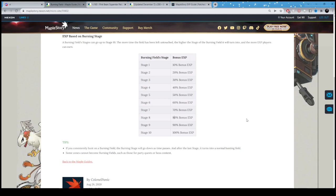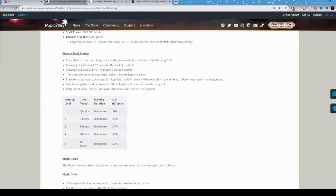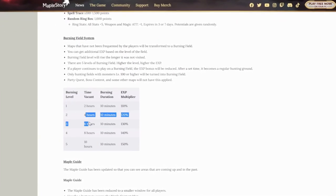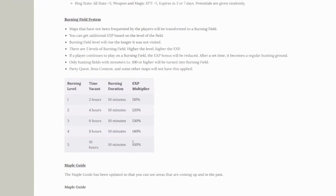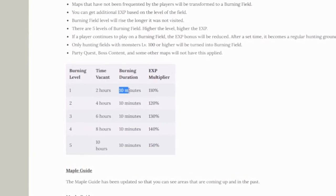If you leave the burning field for a while and come back the next day, and nobody touched the burning field because it's not a popular map, then the burning field will regenerate. Based on version 165 patch notes, burning fields rise the longer they are not visited. Back then there were only five levels — if the field is vacant for two hours you get a stage back, four hours gets you another stage, and eight hours gets you to stage five. This is somewhat dated since burning duration now lasts 15 minutes and there are 10 levels instead of five.